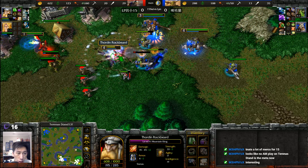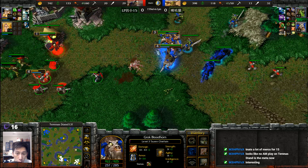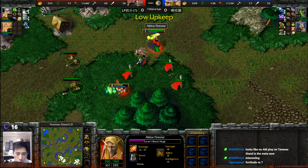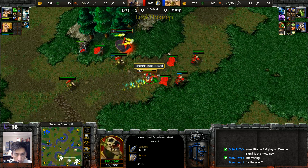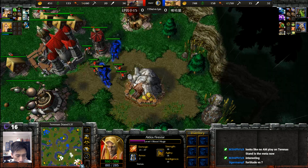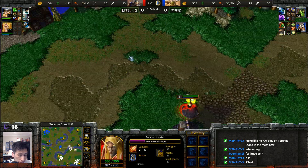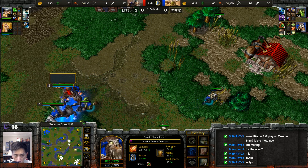Mountain King has Siphon Mana. Storm Bolt onto the Raider. Mountain King follows up with a level two Thunderclap, slowing things down. Siphon Mana away from the Tauren Chieftain, who loses a bit of mana. Blood Mage only at level one. This is 15 Sway versus Lin, confirmed in the title — 15 Sway versus Lin. Blood Mage making its rounds once more.